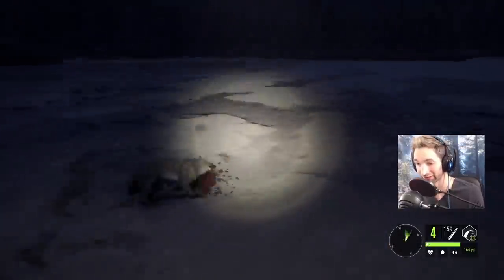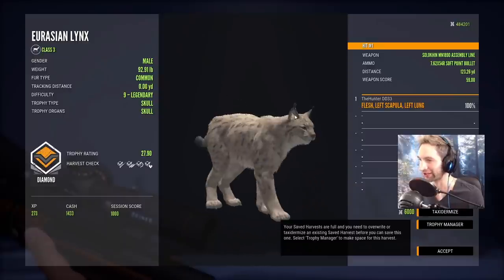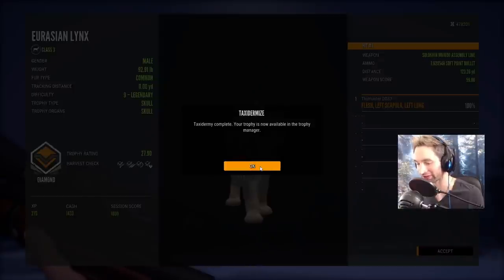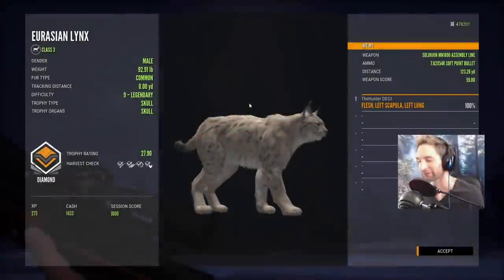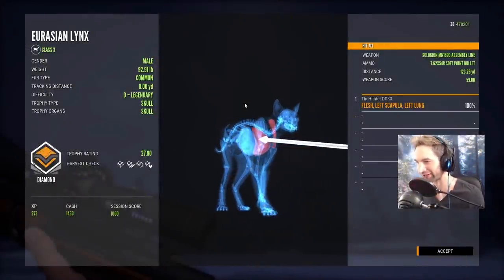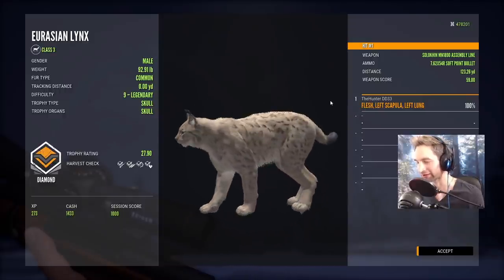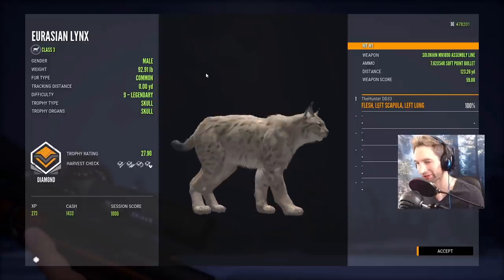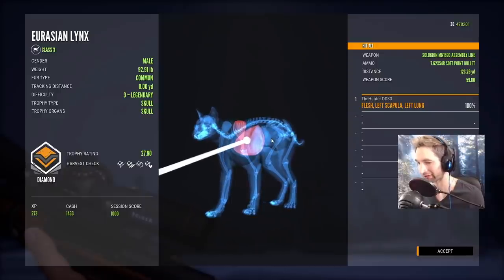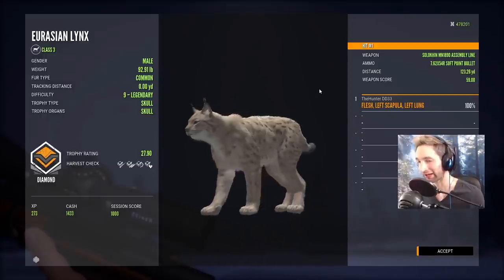Here he is down — it's definitely going to be our biggest lynx ever. He's going to score... oh my god, he's a diamond. A 27.9 diamond lynx at 123 yards away. This is one of the rarest diamonds you can probably get, up there with the jackal. I really wanted to get him with the bow but he was not coming in — it took so long. I am so happy to have our first ever diamond lynx, caught with the Mosin Nagant at 123 yards. That hunt alone — just the nine legendary — took one hour. We hit the shoulder blade and left lung; if we'd hit that with the .223 it probably would have said flesh. Really good penetration. He weighed 92.91 pounds.